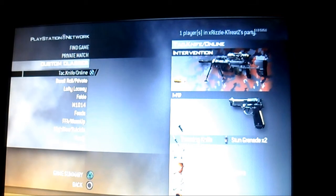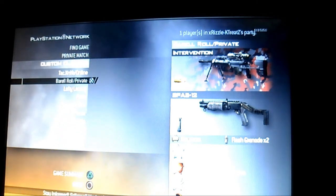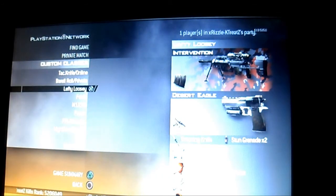I usually use this class when we go online. This is when we do private match because I don't aim too high in online. I put Claymore and Spaz 12 for barrel roll. I put perks: Sleight of Hand, Stopping Power, and Commando — that's for nearly every class.